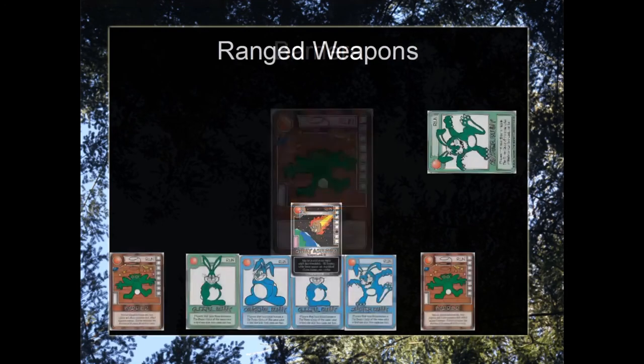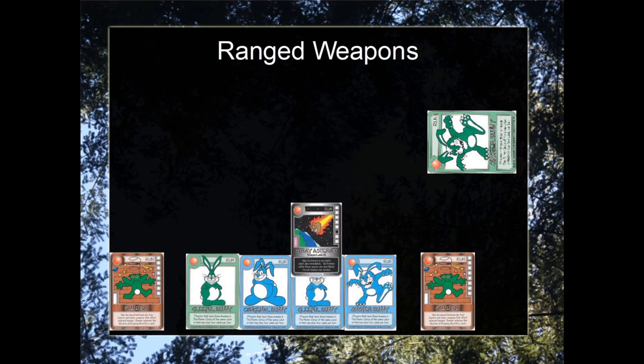Let's discuss barriers. Barriers have two interactions. The first is with ranged weapons. A stray asteroid is being played on this player who has four bunnies enclosed between two barriers. The barriers will stop the range of the weapon.